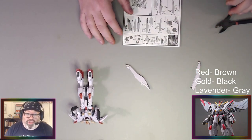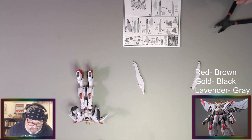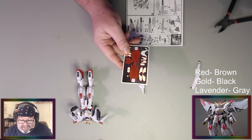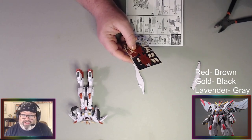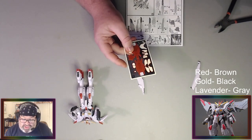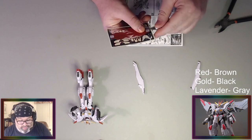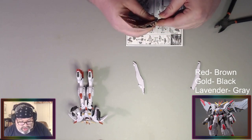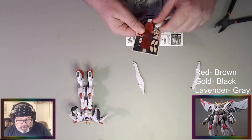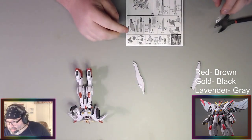A cool thing about this kit — we're going to do the NX-01 as show-accurate as best we can, but there's also content for a season of Enterprise that didn't exist. There was going to be a refit that would make it look more like the Enterprise from the Original Series, and parts for that are included. If you wanted, you could also use water slide decals to make it look like various other versions of the ship. We're going to go traditional and original, but I love that they include all that — that's neat.